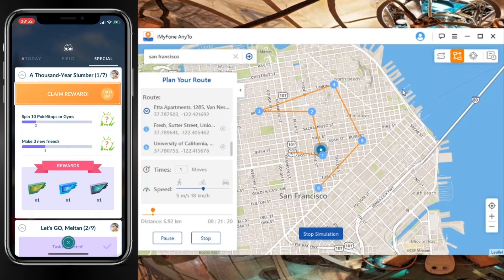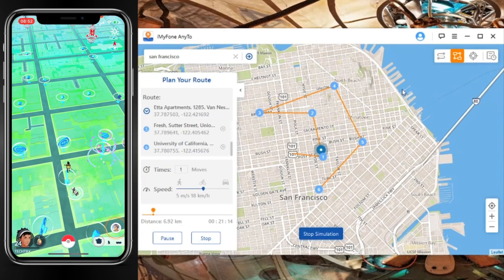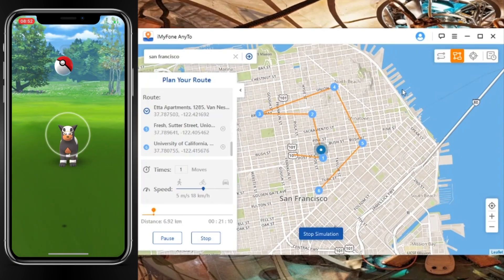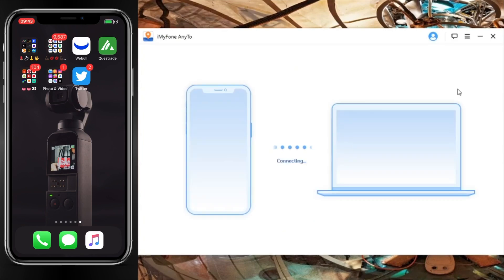Here we go. So the first thing we're looking at is iMyPhone AnyTo. If you want to try this out, I'll link it down in the description below. Now without further ado, let's try it out. The first thing you need to do is hook up your iPhone to your computer — PC or whatever computer you're using.